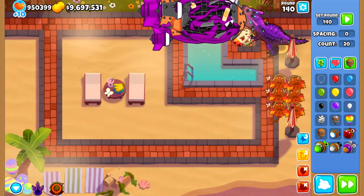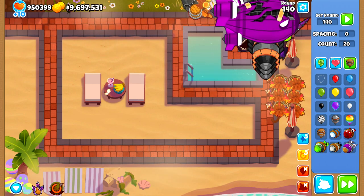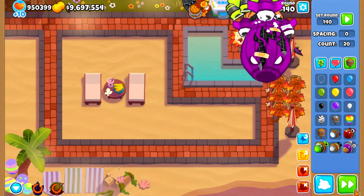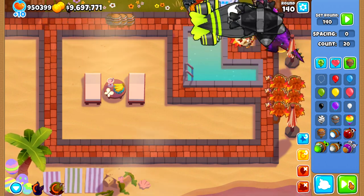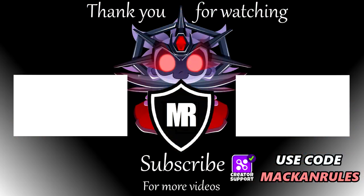In regular play you can do it, and it won't cost you that much either, since all you have to invest is the cost to buy the Dart Monkey minus the amount you get back, times the number of tries you need. Anyway, have fun with this bug — I'm sure we'll see many more with a tower as complex as this one. Make sure to subscribe and I will see you next time.